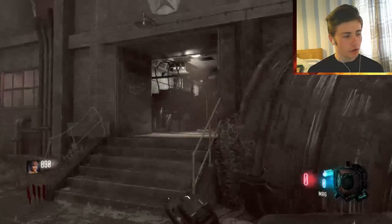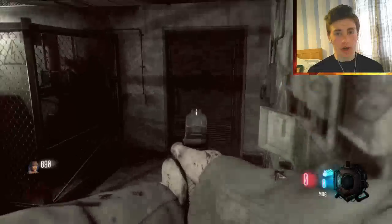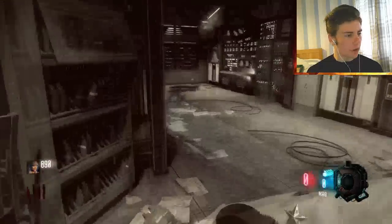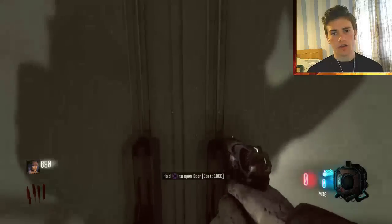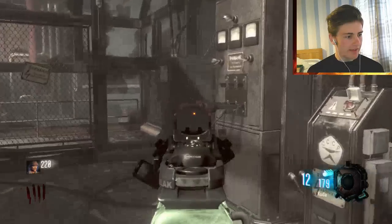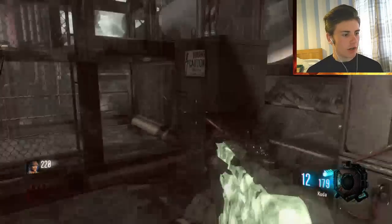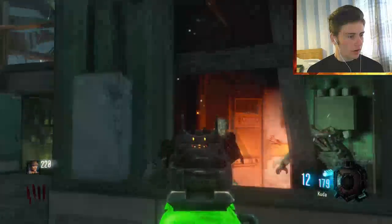To recap: you've come this way from spawn, you've opened this door for 1250, and you want to head into this building here — this door is already open so it's free of charge. That way takes you to juggernaut. Then you want to come up here all the way to the main part of the building. Open up this door, the power switch will be right by here, and that is how you get the power on in Ascension.